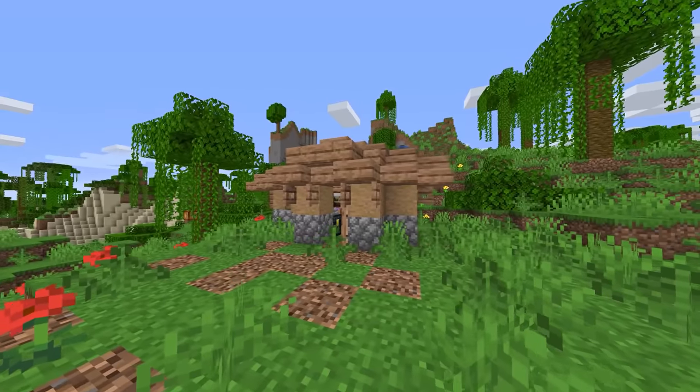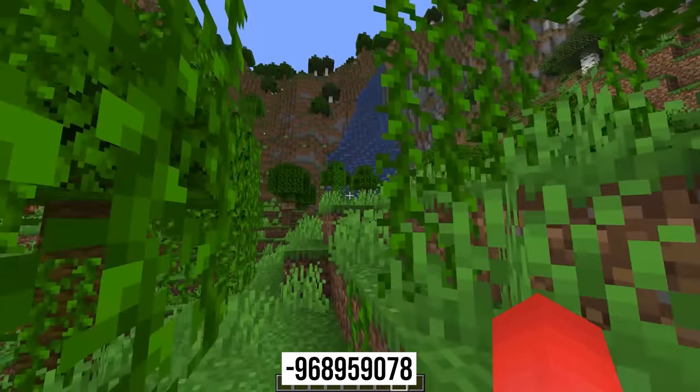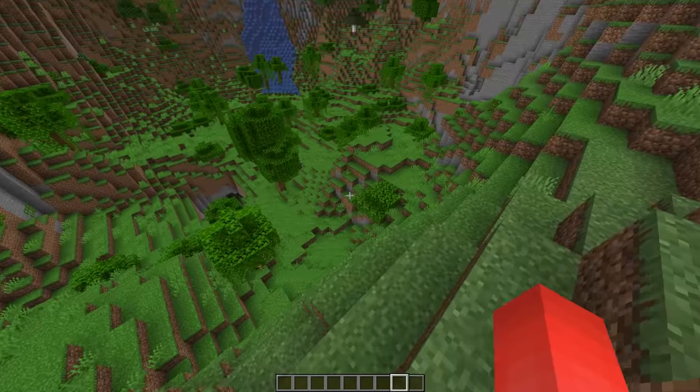Number twenty-one: jungle biomes can be a tricky pick to find, and I'm sure many of us can relate to searching thousands of blocks just to come up with nothing. But this might be hard to find for an entirely different reason. A large ring of mountains keeps it hidden from the outside, which is stunning once you find it, but the search to do so might take a bit of time.